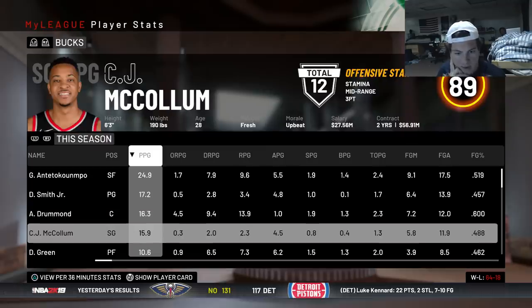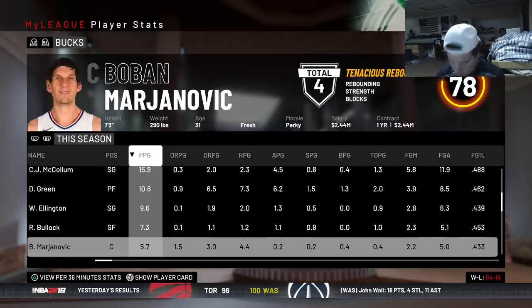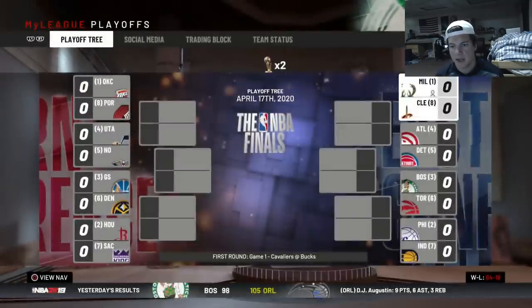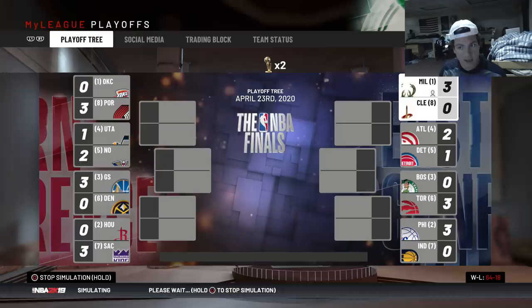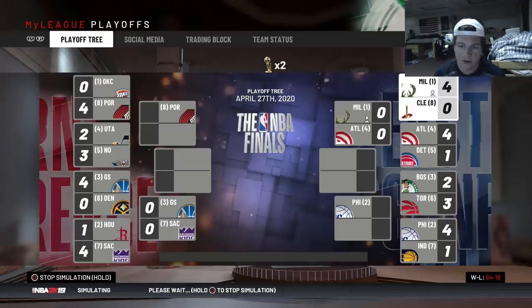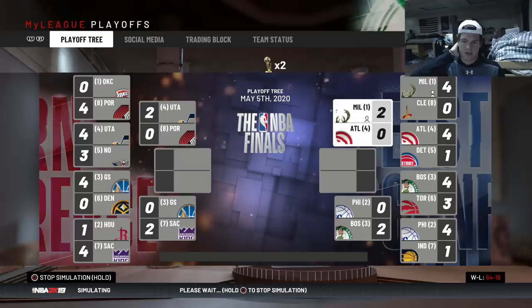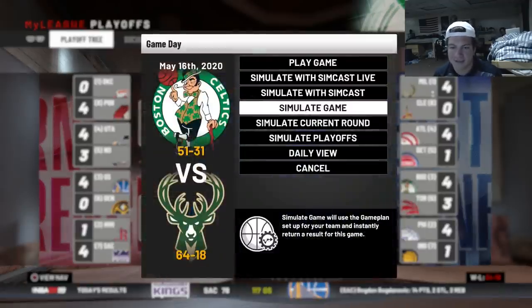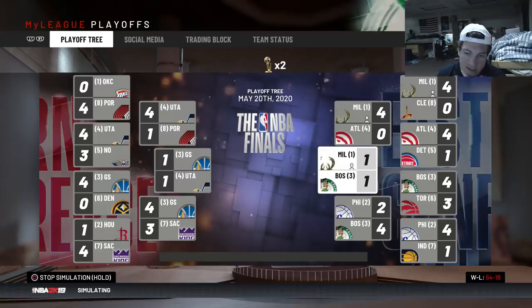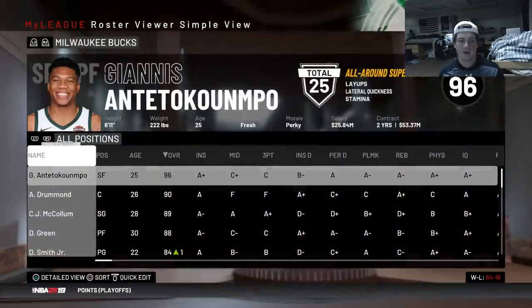Giannis unbelievable. Dennis Smith Jr is an upgrade from Brogdon I think everybody can agree. Drummond unbelievable. McCollum - would like a few more points. Draymond not really a big points guy. Ellington and Bullock were solid. First round taking on the Cavs with no LeBron - should be a pretty easy sweep. Moving on to the next round - Hawks are a four seed, we beat them last year and got way better. Eastern Conference Finals against the Celtics - and we are going to the NBA Finals.